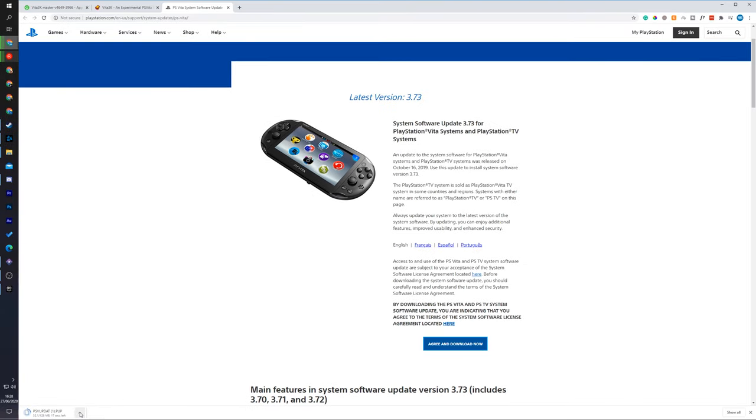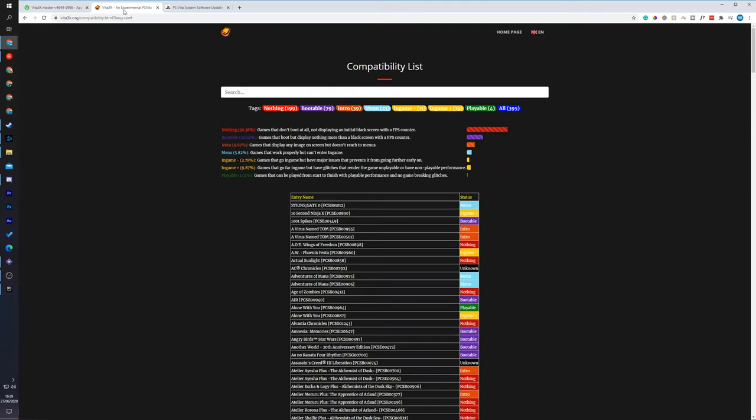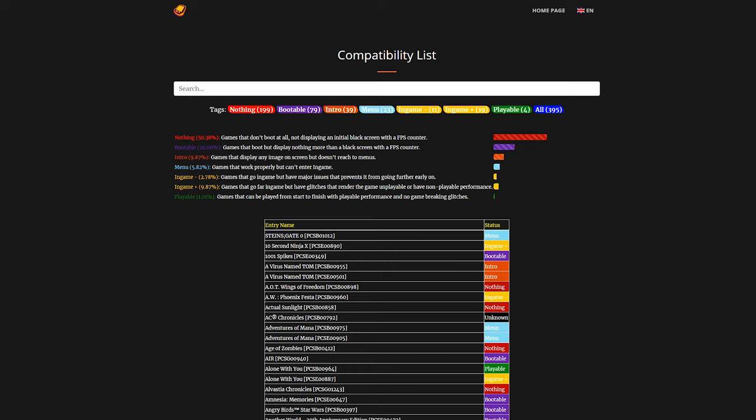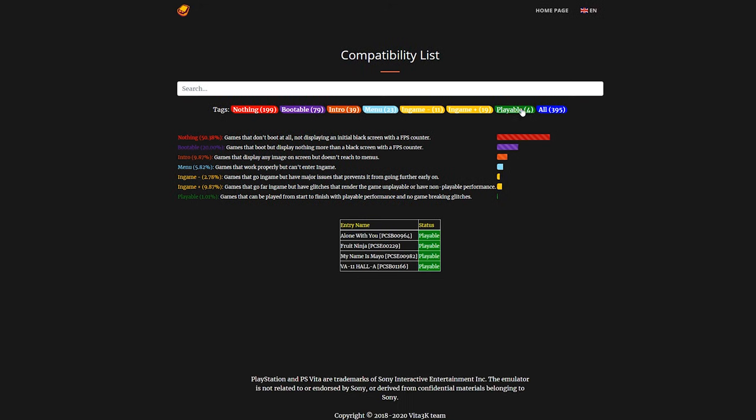Just so your expectations are realistic on what games this emulator can play, I'll also be leaving the PS Vita compatibility link in the description down below. This will give you an idea of what games are currently playable and in what state. You can see games with a green status are fully playable — there are currently four fully playable games, which is about one percent overall, so keep your expectations realistic.